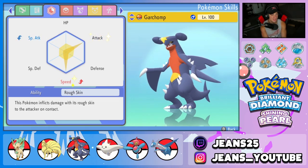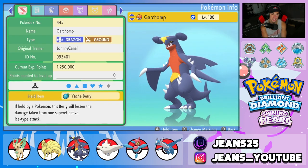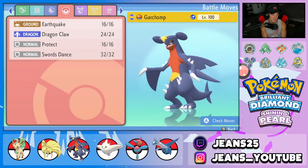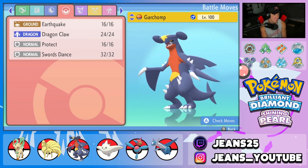Next Pokemon on the squad is Garchomp, holding a Yache Berry so it can eat up an Ice move, and it's rocking Rough Skin as its ability. Move set for this guy is fairly normal: Earthquake, Dragon Claw, Protect, and Swords Dance. Works so well, why would I ever change it?